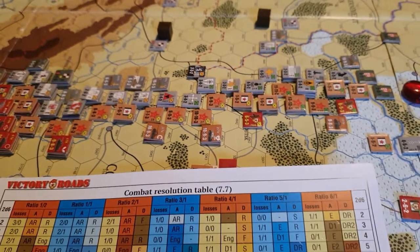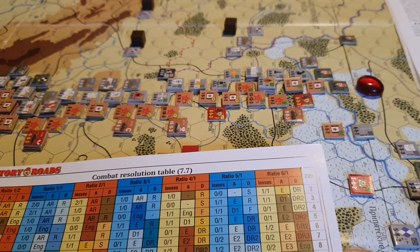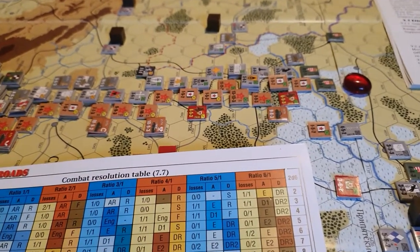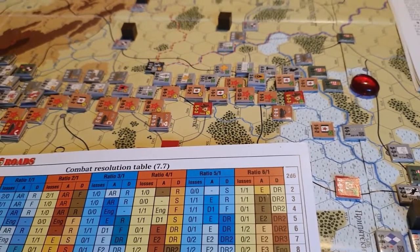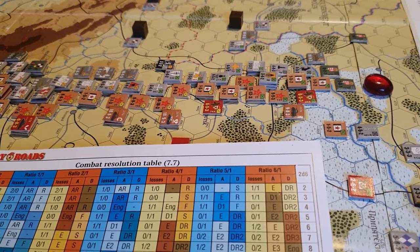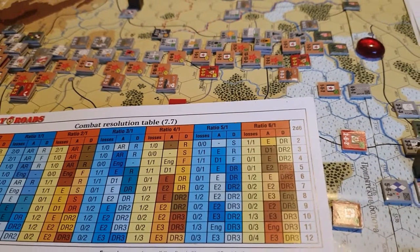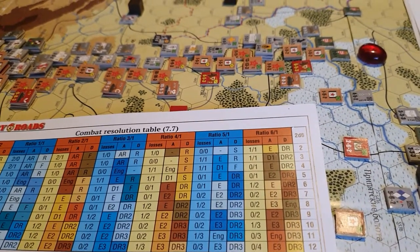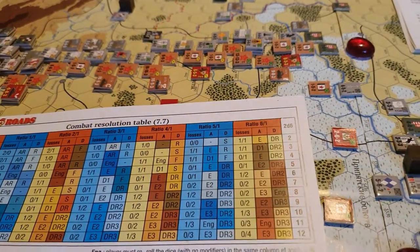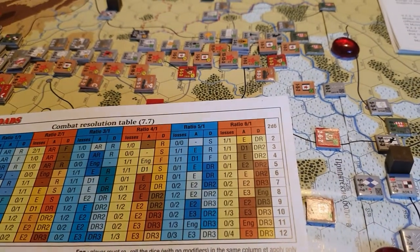If you've got a Soviet hurrah attack or an armoured exploitation, you can double the number of armoured units that are allowed to exploit. Say you've got an E result — that would normally mean one unit can exploit — but if you're doing an armoured exploitation or a hurrah attack, you can double that. Just remember, if it's a hurrah attack and you choose this option, you must take an additional step loss.